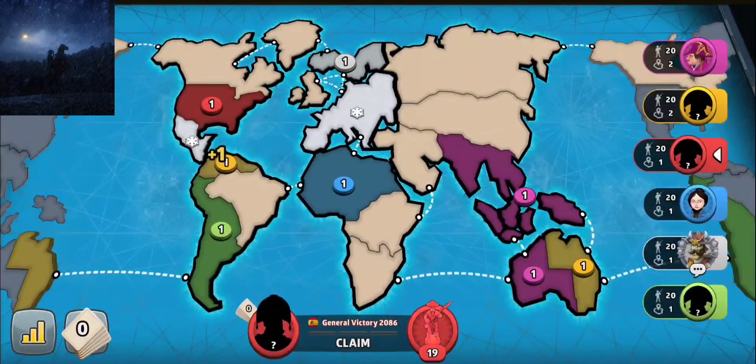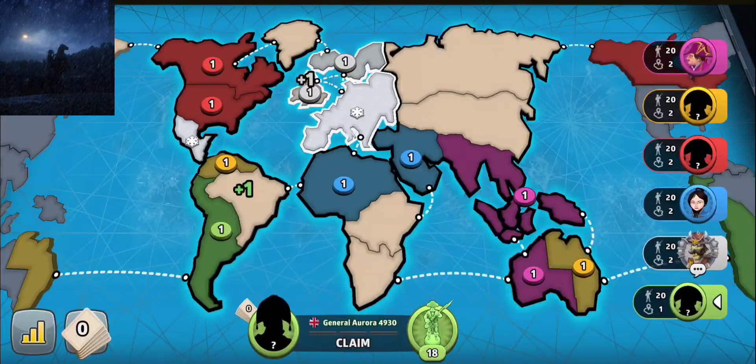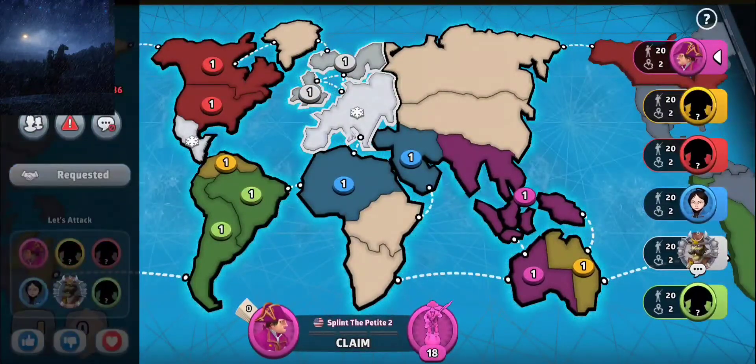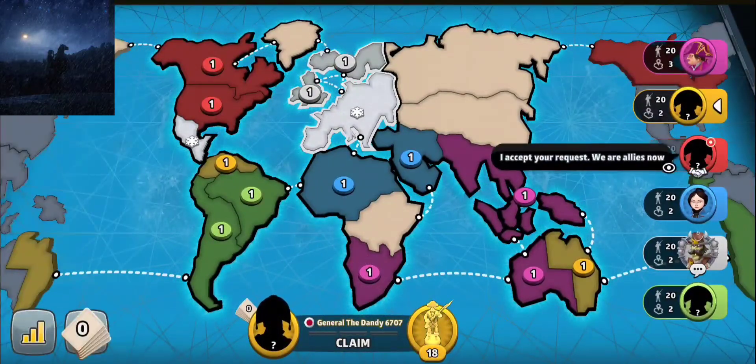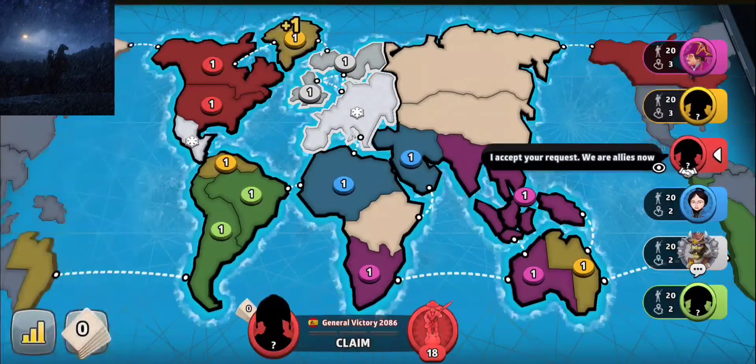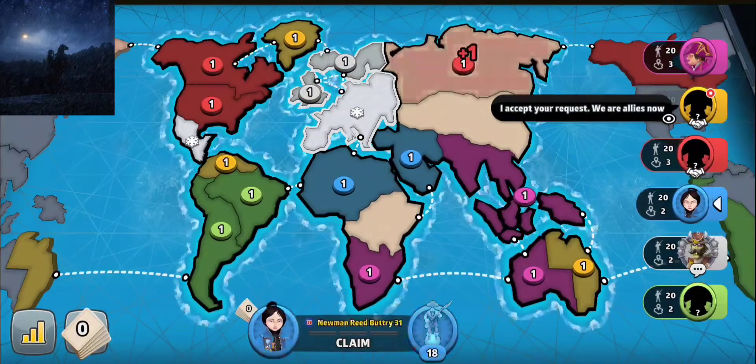I think pink and yellow are going to fight with each other over Australia. Very lucky this is the kind of lobby we're in — we might actually win the very first game right off the bat. I thought this was going to take a lot of tries. Once everyone's placed all their troops, that is when the challenge begins.